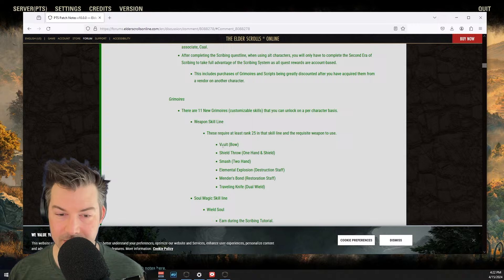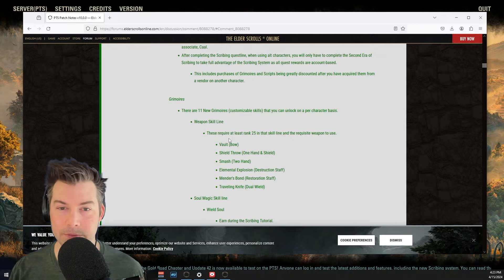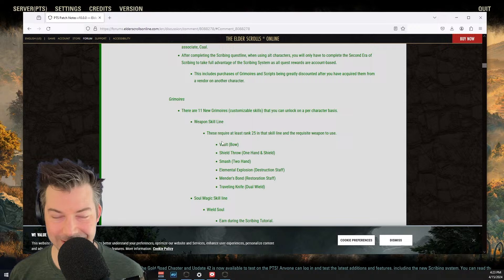Vault — with a bow — that's the backflip thing we saw in the preview, to get some distance between you and your opponent. That should be interesting. It's mostly for solo content, or you can do it in dungeons, but in a group you kind of want to stand in one place. If you're backflipping out of range, that's not going to be amazing for your group healer — they'll be like, stop running away from my heals.